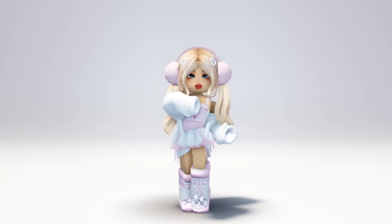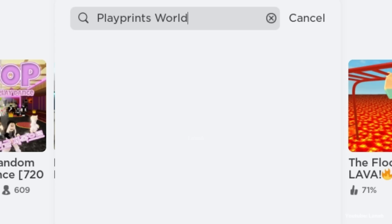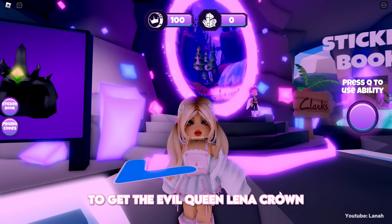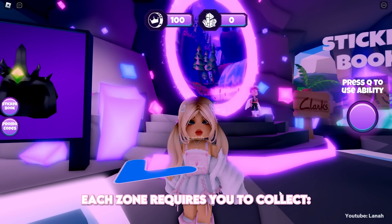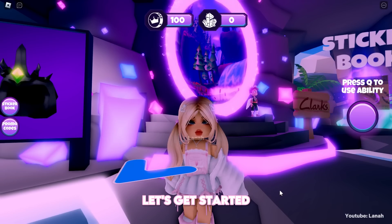Hello guys, we will get a new free item. To get the Evil Queen Lina Crown, you have to unlock all 4 abilities. Also, each zone requires you to collect scrolls, crystals, and stickers. Let's get started.